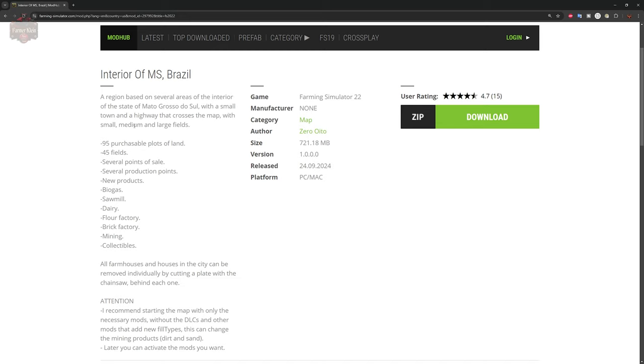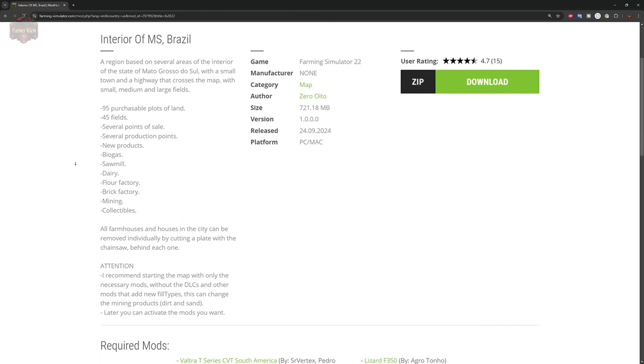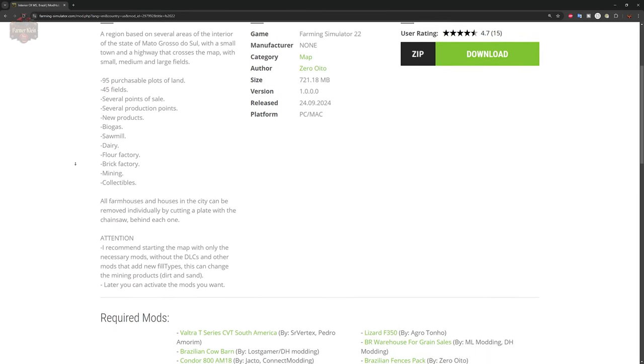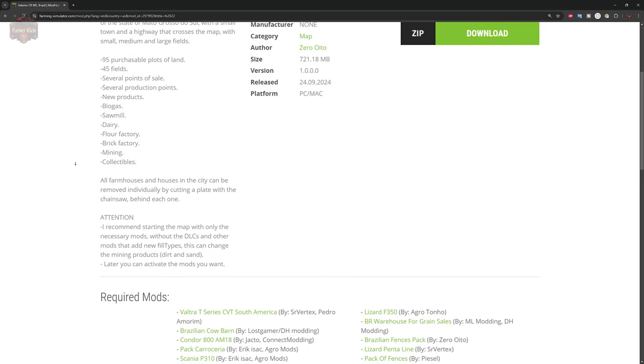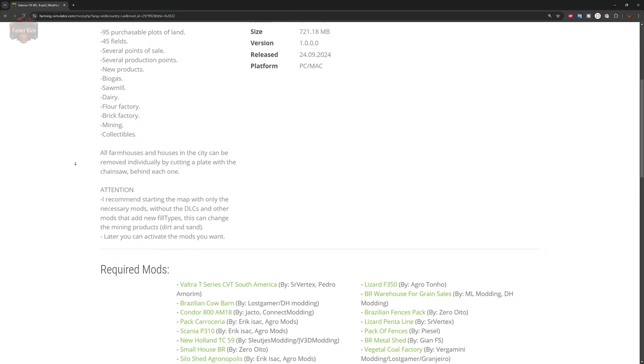Let me read you a little bit of the description: a region based on several areas of the interior of the state of Mato Grosso do Sul, with a small town and a highway that crosses a map with small, medium, and large fields. This map includes 95 purchasable plots of land, 45 fields, several sell points, several productions, new products, a biogas plant, sawmill, mining, and collectibles. All farmhouses and other houses in the city can be individually removed by cutting a plate with a chainsaw behind each one.